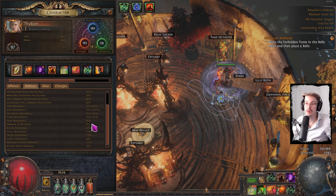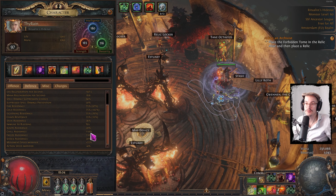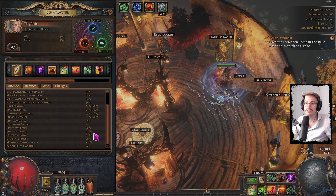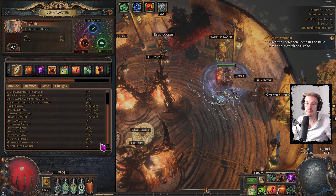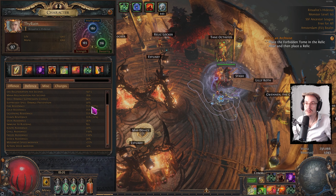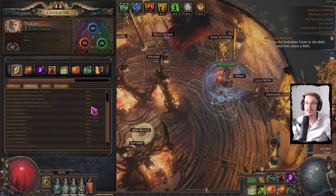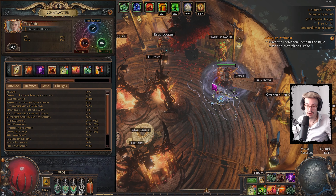I am immune to Bleeding and immune to Corrupted Blood. Chill and Freeze Avoidance is 110% from Tattoos. Movement speed is not too bad. I am not Shock immune — that's a bit of a thing — but it's not the end of the world. So yeah, that's where we're at with the character.